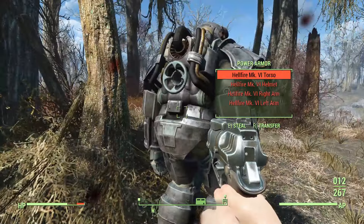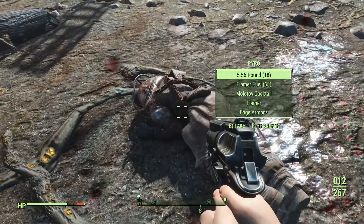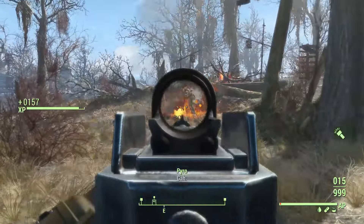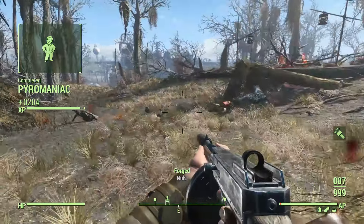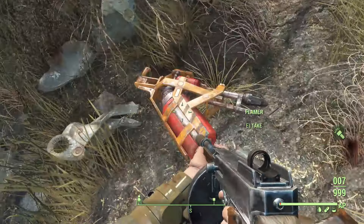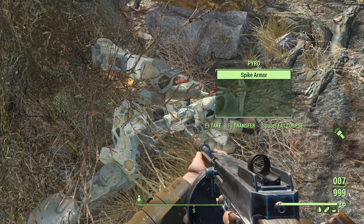In doing so, all the pieces will be marked as stolen. To fix the stolen tag to owned, you can sell them to a vendor, close the dialog, then open trade and buy them back. You can also reverse pickpocket a settler, then trade with them to get them back. This one is tricky since you'd need to invest some points in the Pickpocket perk.